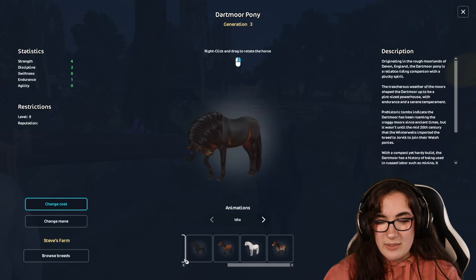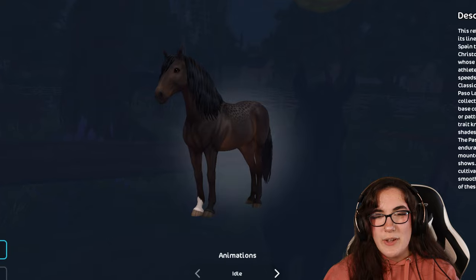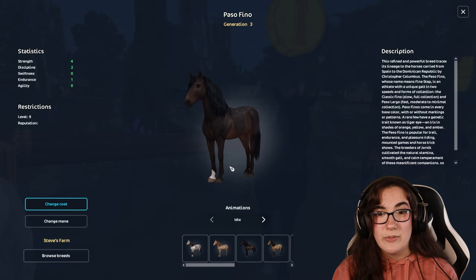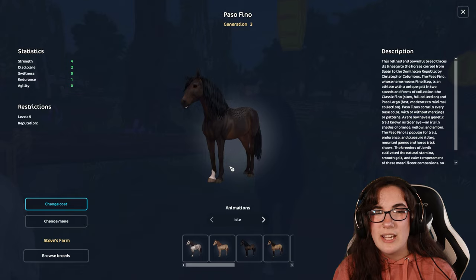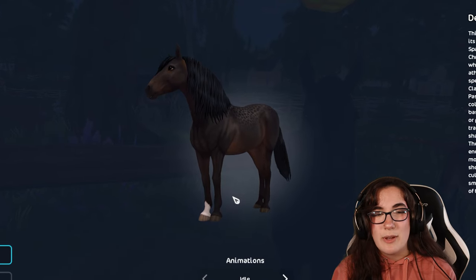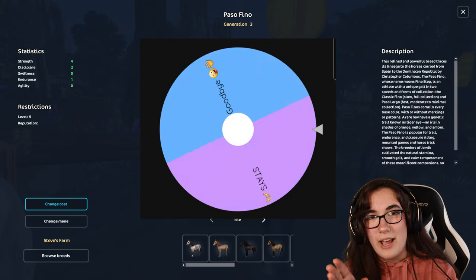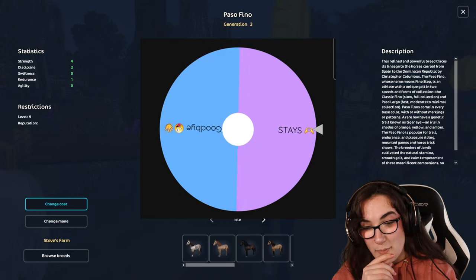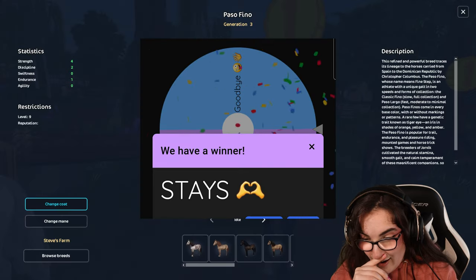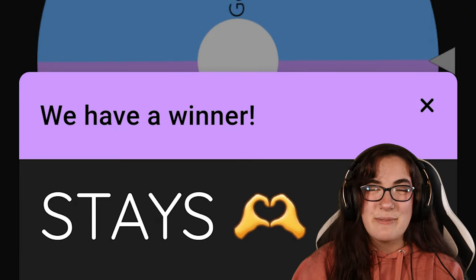The next breed on our list is also here so we might as well do it now. This Pasofino — it's a Pasofino that I hate but I also love. As much as I say that though, I still lean towards the side that I really want it. The Pasofinos have been out for a while now, probably like a year and a half, so I've been waiting to buy some of these for a while. But I just feel like today's not my day. It's ever so slightly on the 'stays' side. The Pasofino gets to stay!